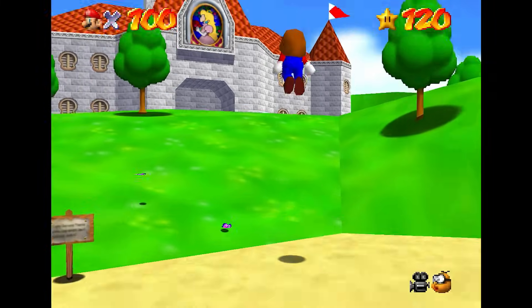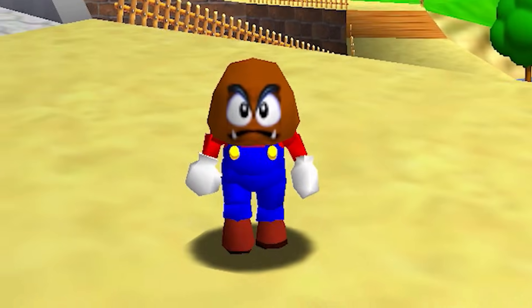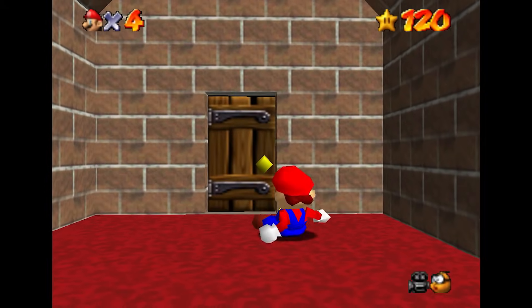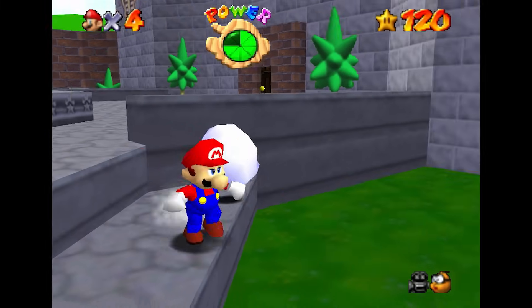If you think Goomba-head Mario is creepy, how about Mario with only a head? Maybe the Goomba-head Mario is creepier actually. This hack makes Mario do a butt slide instead of jumping, and the best part is that when he walks off ledges, instead of landing on his feet, he just falls to the ground.